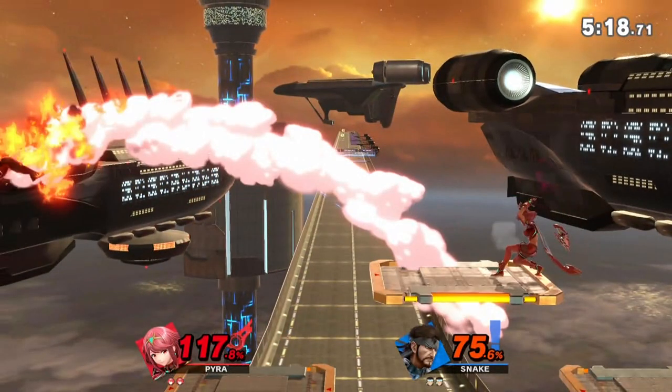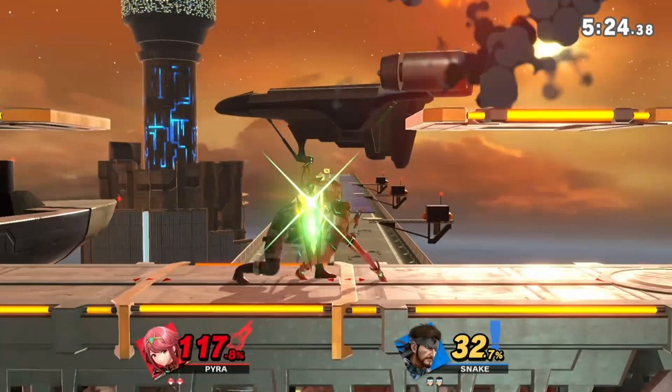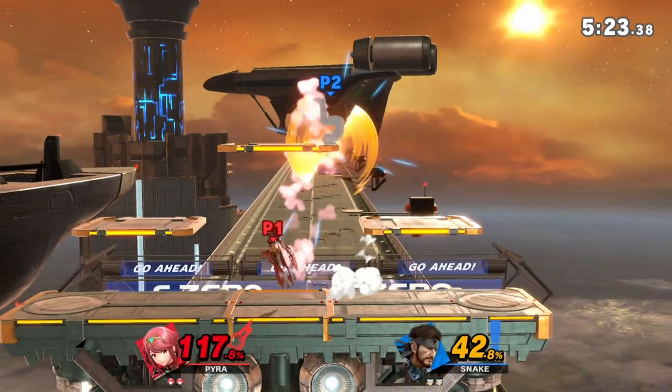Man, it's so close to being good. I spot dodge to avoid the grab and up tilt since he was behind me. Up tilt has so much knockback that it sets up for a tech chase scenario on the top platform. Knowing that, I really wanted to see if I could net a stock within the next few moves.